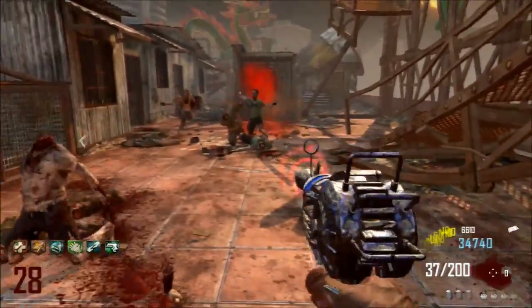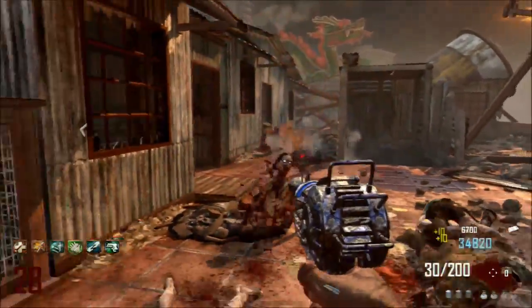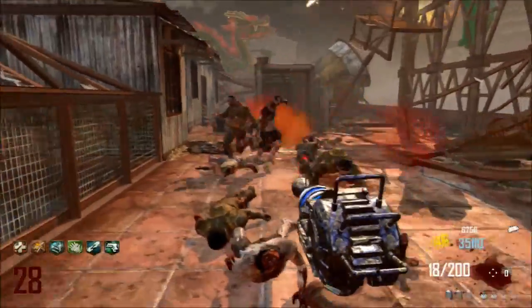I'm going to be talking about two possible new perks that could be in this Zombies map. I've already covered the first one, which I reckon is this new one called maybe Damage Aid, or something Vulture Aid, something like that.